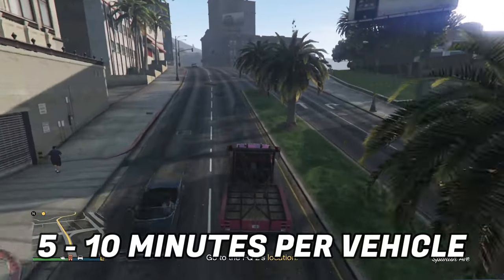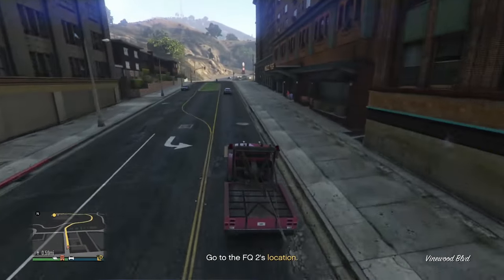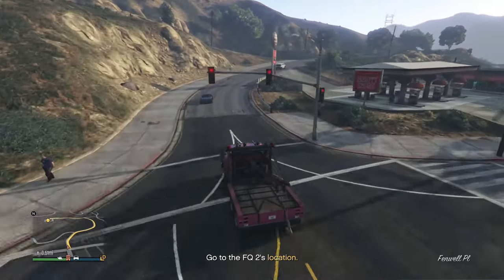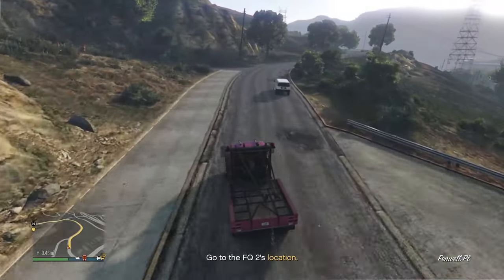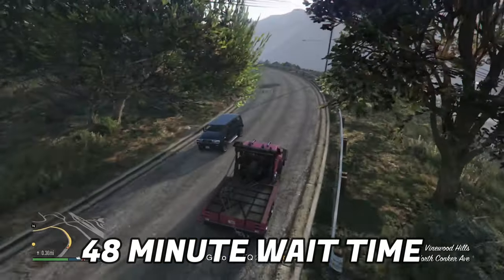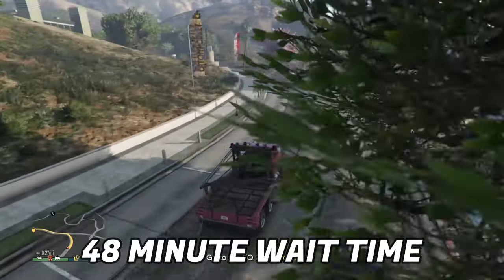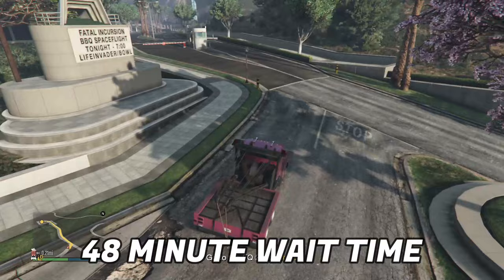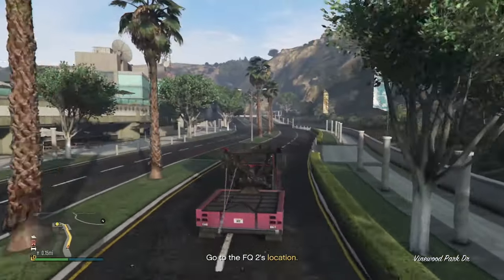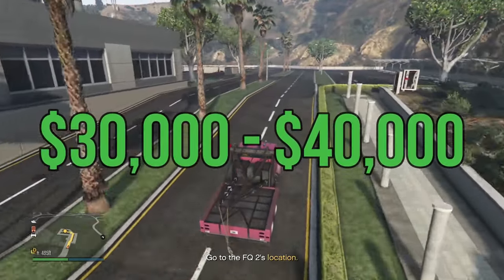Once you buy everything, go source two vehicles. This will take around five to ten minutes each - ten minutes when it's slower and farther away, five minutes when it's closer and easier. The payout for these vehicles: once you get them back, you have to wait an in-game day. Set a timer for 48 minutes in real life, which is one in-game day - that's how long it takes for the staff members to salvage the vehicle and get the parts.